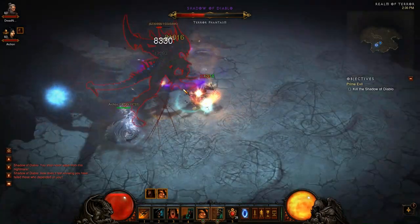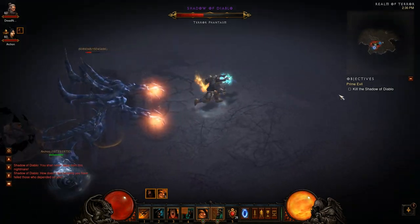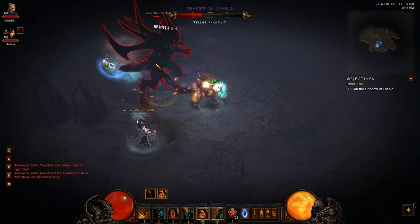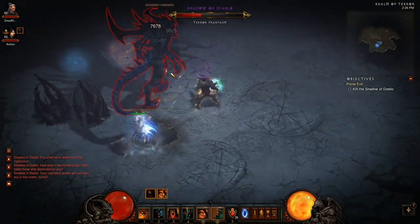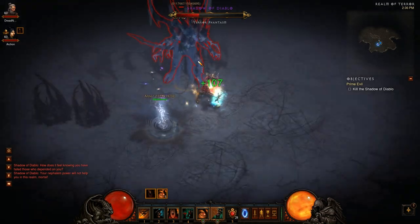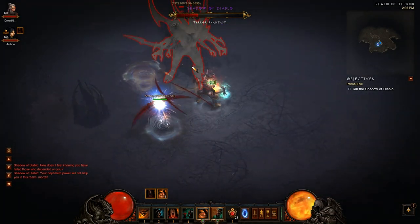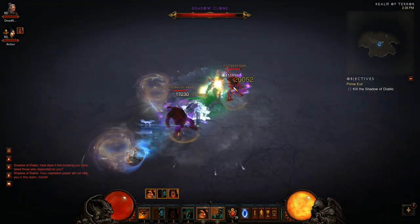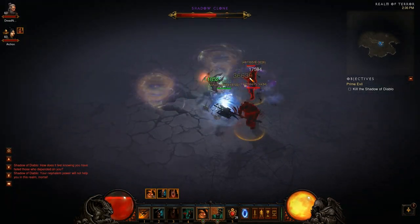For this last evil version of ourselves, I'm not going to have Wrath. Nice freeze — you see there, he just got interrupted on his cages and only got two off. So for this last group of evil versions of ourselves, I'm going to make sure I have my Ignore Pain off cooldown and I focus fire the mage. I'll actually get the mage this time.